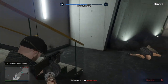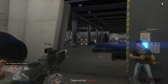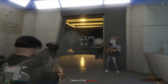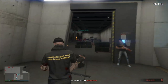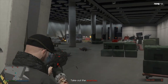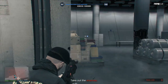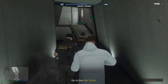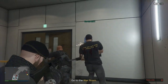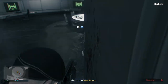Down the stairs and kill the enemies inside from cover first, before rushing in and finishing off the rest. Now back up the stairs with just a few more to kill, and then each player grabs a seat.